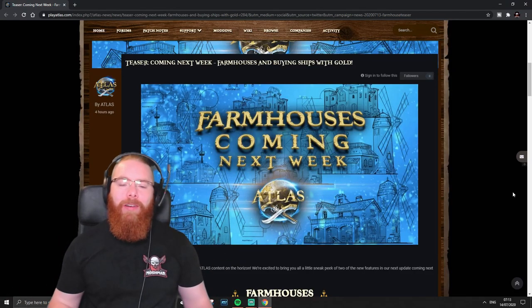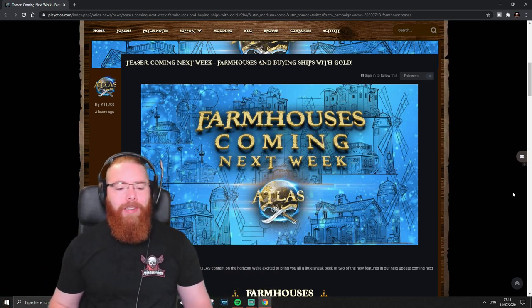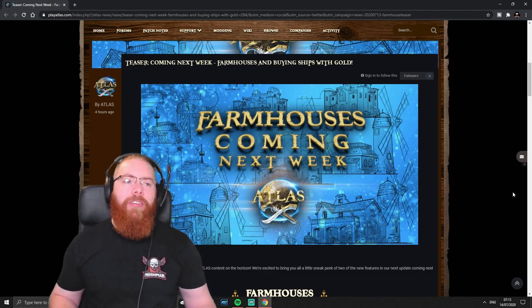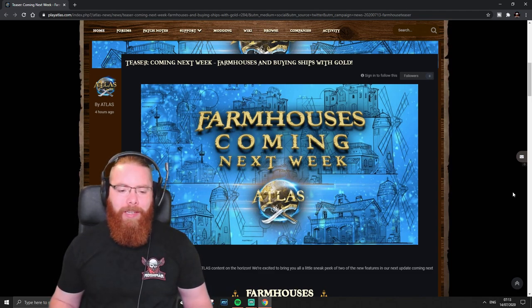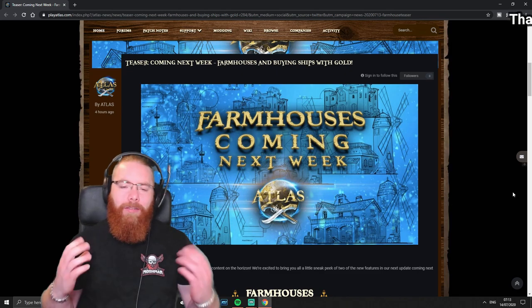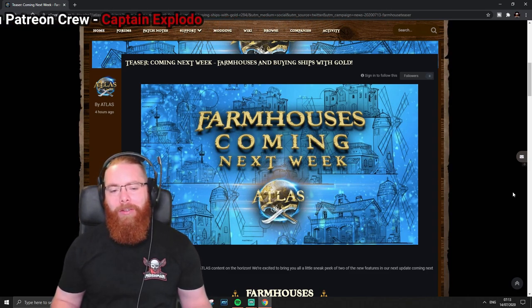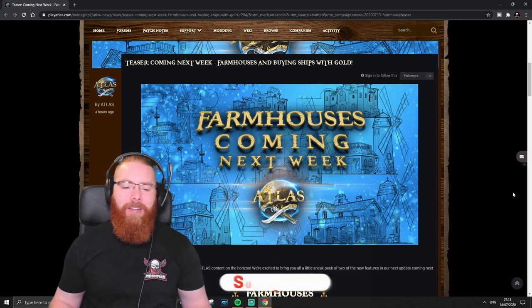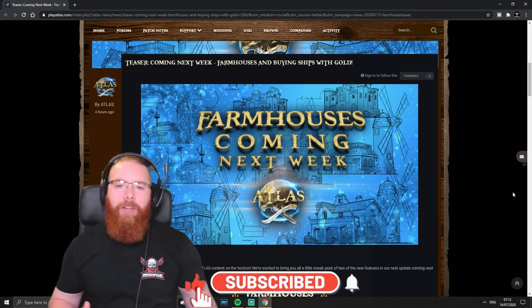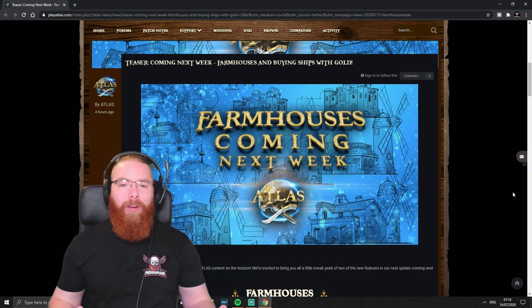Atlas have dropped another teaser for an update coming next week: farmhouses and buying ships for gold. They mentioned farmhouses originally when they announced the new map, along with warehouses and a few other things. I was hoping for the warehouse first, but the farmhouse I assumed was something you'd see around NPC towns and free ports. Turns out it's a prefab building, very much like the taxation bank.